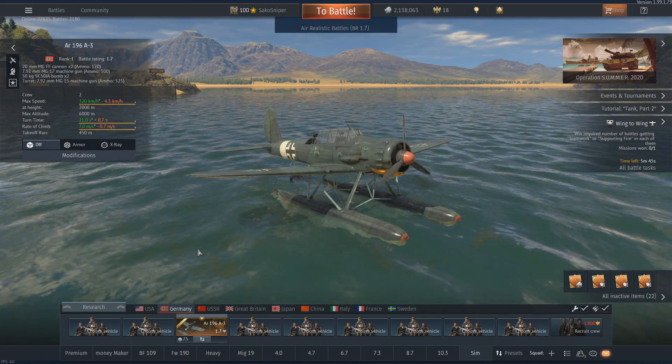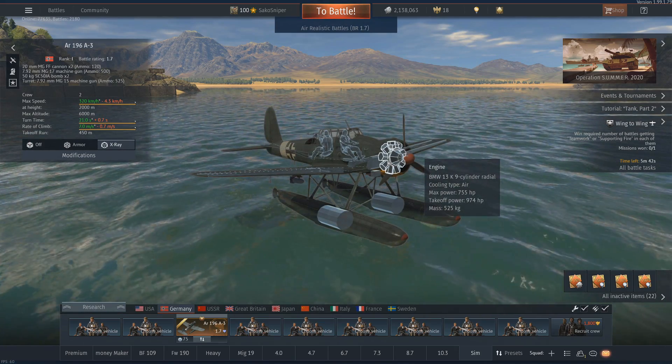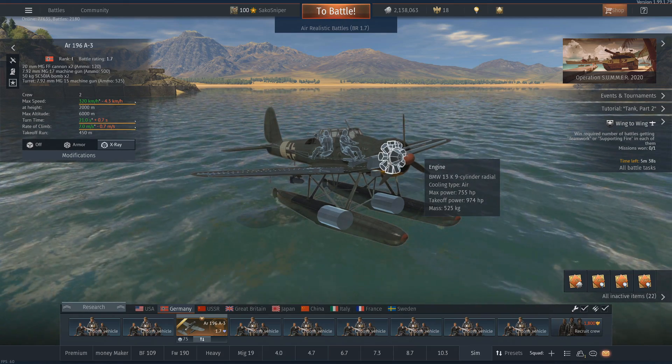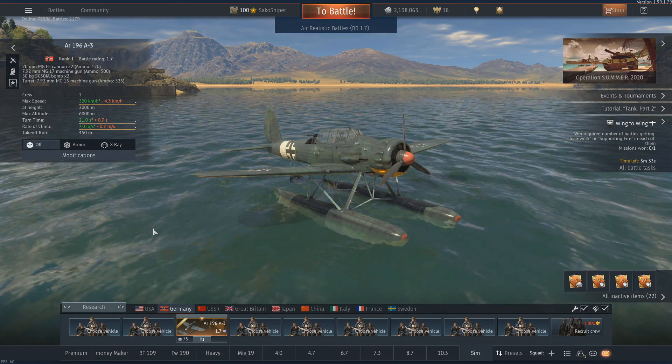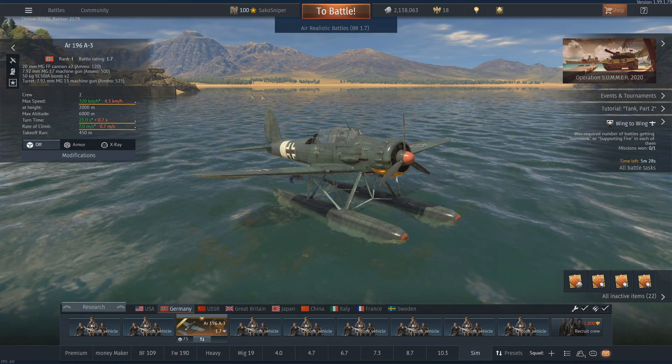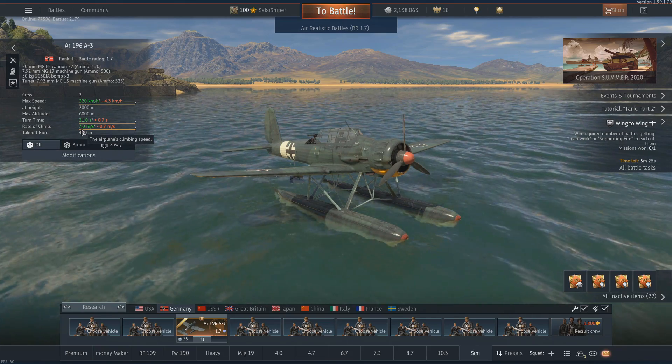Moving on to engine power and performance, the plane is powered by the BMW 13k radial engine which has a take-off power output of 974hp. While the engine is powerful enough to get you up to a top speed of 320kmph in the horizontal, the high weight of the fuselage gives you a rather measly 7 metres per second climb rate.